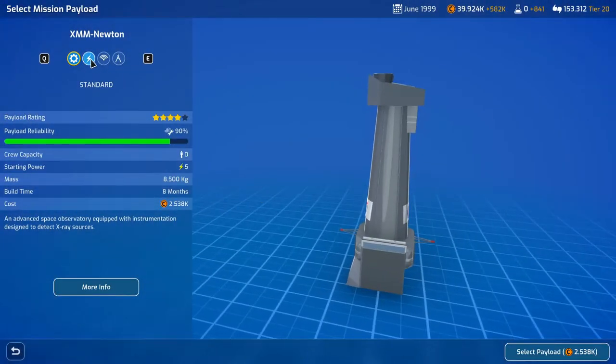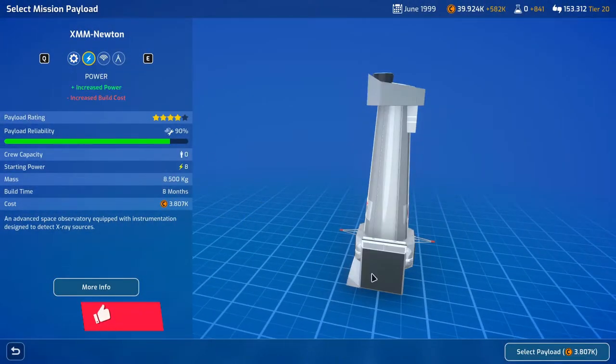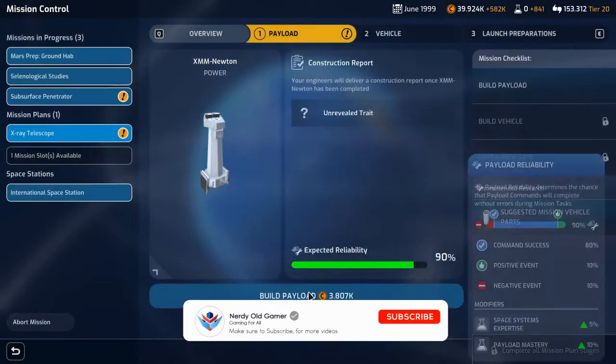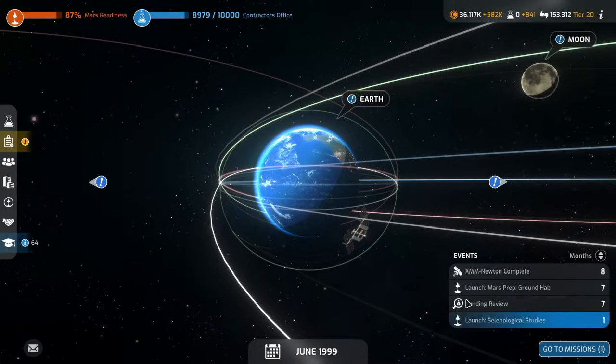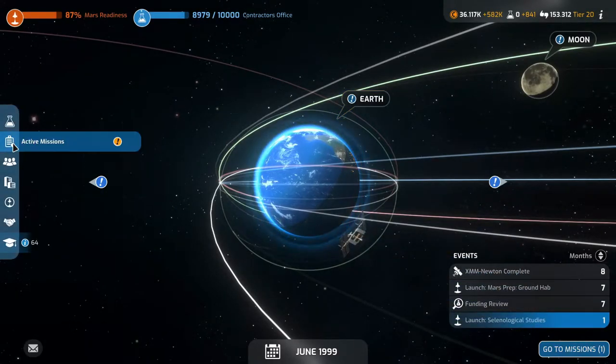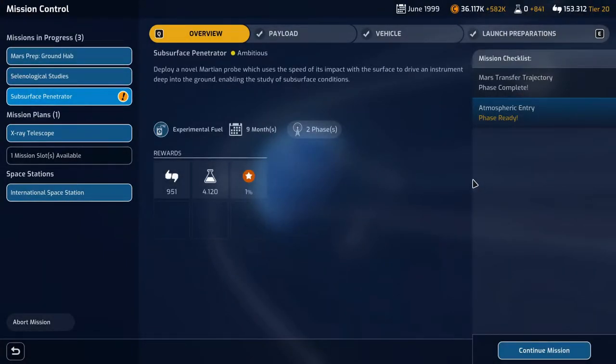He made that comment on an earlier episode — episode 30, I think. Let's do it. Let's build this payload with some extra power. We might as well, and get some research for that. We also have an actual mission to deal with.